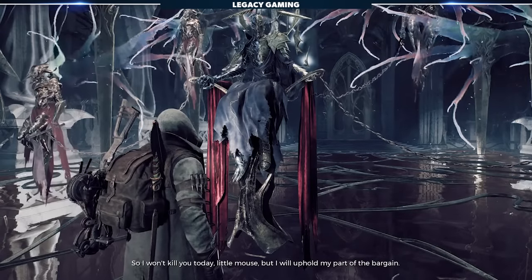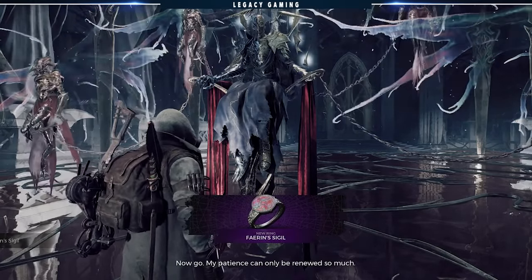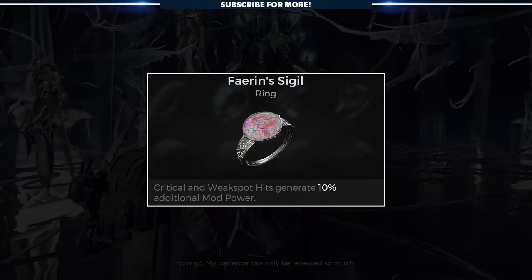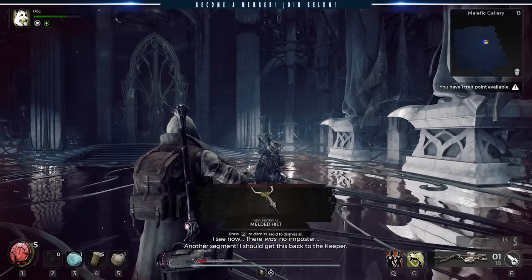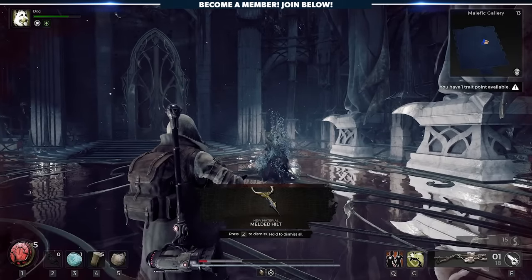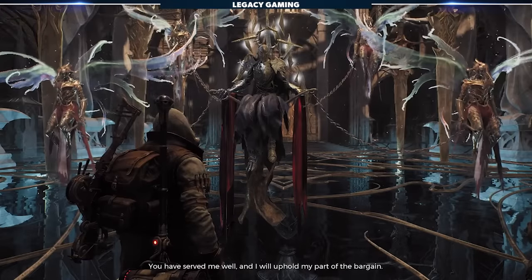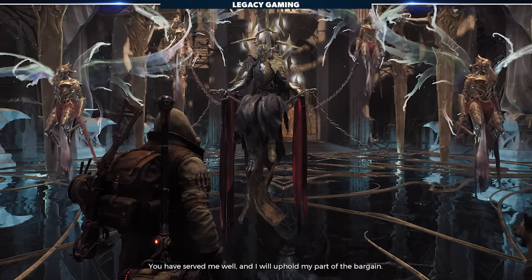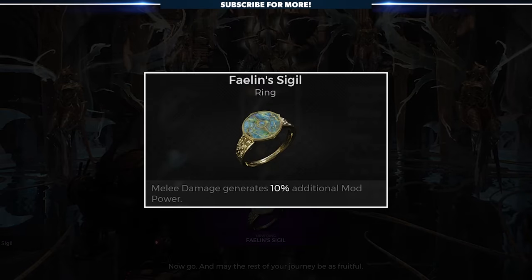If you return to the Dark World and talk to Fae Lin after you vanquish the golden imposter, you'll be rewarded with Fae Lin's Sigil, a ring that generates 10% additional mod power from critical and weak spot hits. If you choose to fight and defeat Fae Rin, you'll be rewarded with the Melded Hilt, which you can use to turn into the melee weapon God Splitter. Its unique mod called Fracture grants charged attacks the ability to taint the blood of enemies hit — for two seconds afterwards, all damage they receive will register as weak spot hits. If you return to the golden world and talk to Fae Lin after you vanquish the dark imposter, you'll be rewarded with Fae Lin's Sigil, a ring that generates 10% additional mod power from melee damage.